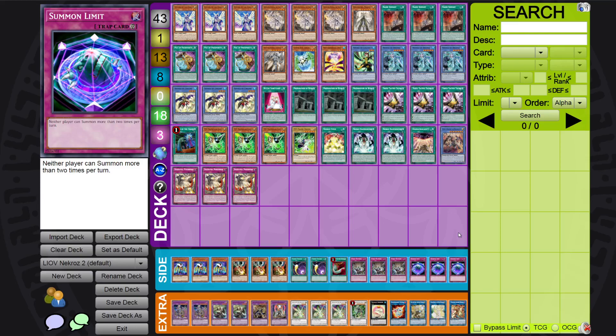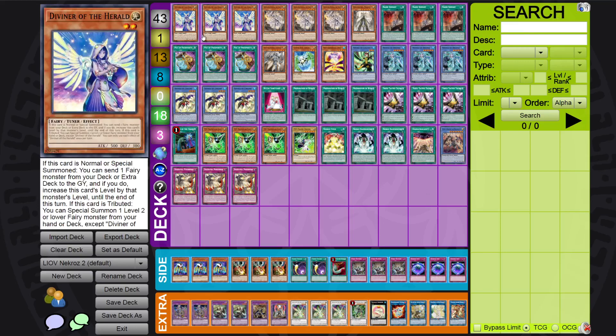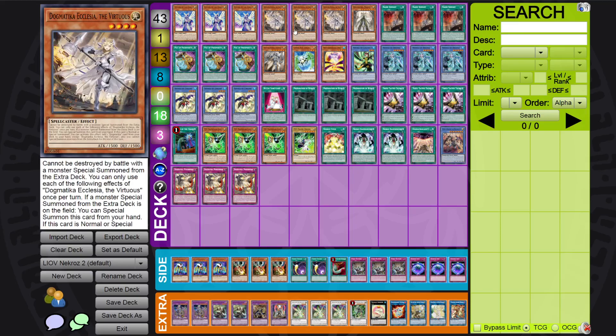The greatest combo you do is your turn-one setup with Diviner, which is five summons. In your light game plan, after that you flip the Summon Limit, and then you usually just normal summon Ecclesia, special summon Maximus, Maximus outboard, attack, attack, and that's about it. So that's all you really need.